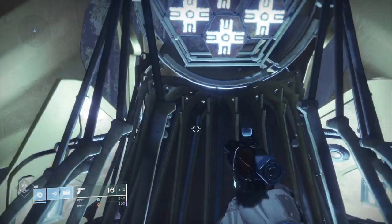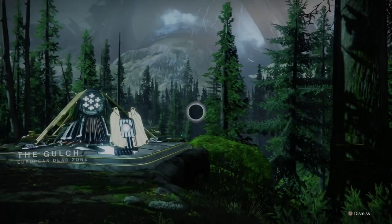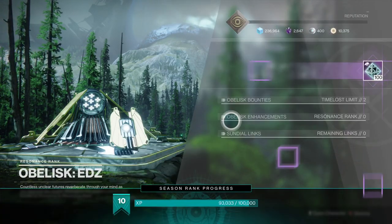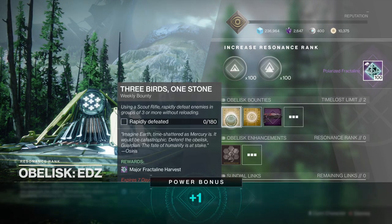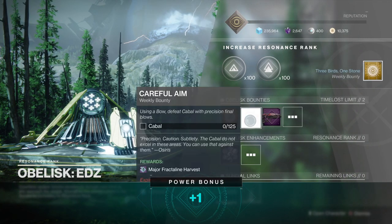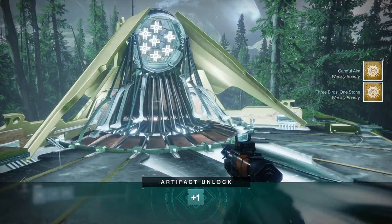Now, this obelisk is 90% bust — it's broken half the time. So you've got to go to orbit and come back again until you can actually get into the thing. But once you do attune it, you get your Fractaline. And don't forget, in order to be able to access the bounties, the time-lost weapon frame bounties, and all the buffs, you need to stick it up to level one.